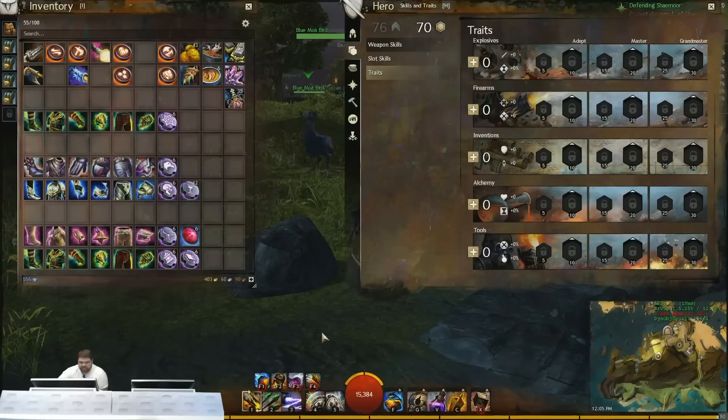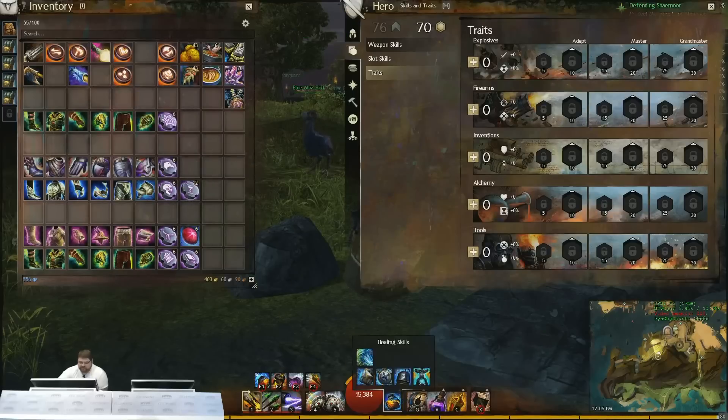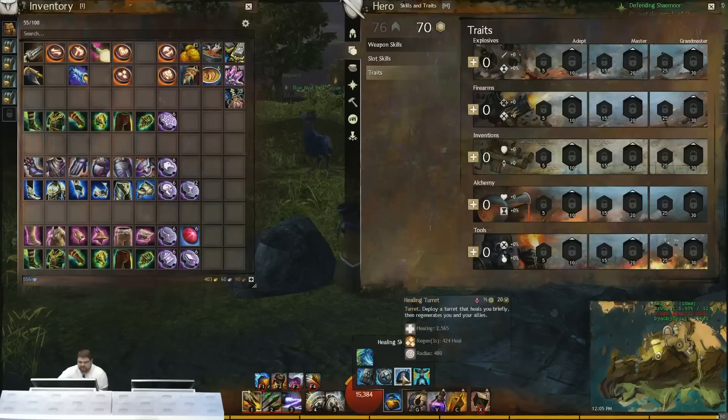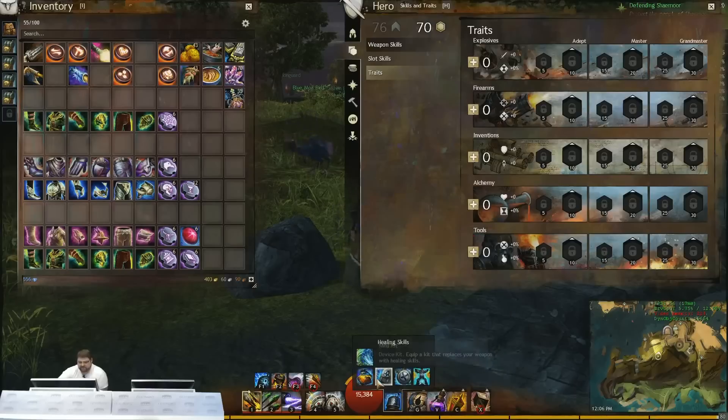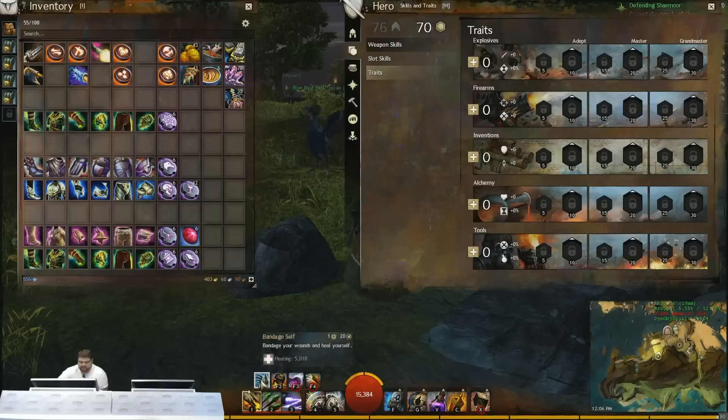With many of the different builds, heals have strengths and weaknesses and sometimes it comes down to personal preference. You get the Healing Turret, which has really high healing, has a water field, and allows you to use blast finishers to get extra healing. That can be great for support builds and for keeping yourself alive and tanky. You also get MedPak, whose heal comes up on the F1 skill.